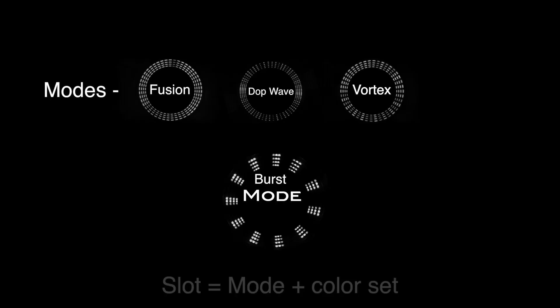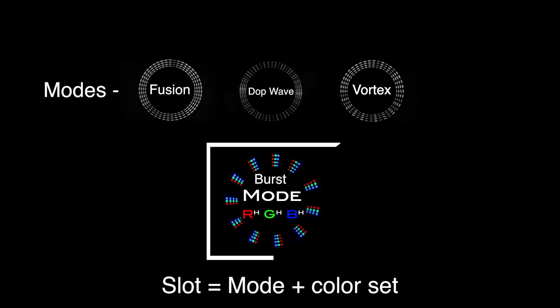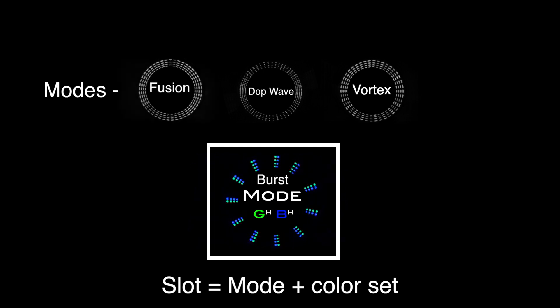Now let's talk about slots. Slots are super simple. A slot equals a mode plus a color set — think of it in a box. You can change a mode but not the color set, or you can change a color set but not the mode.